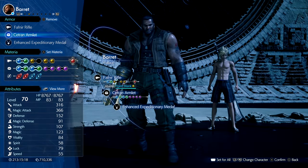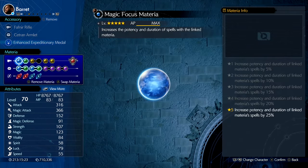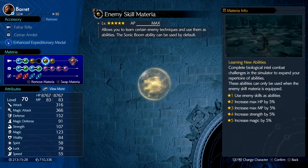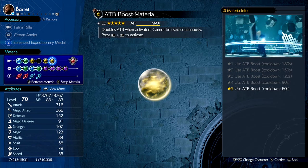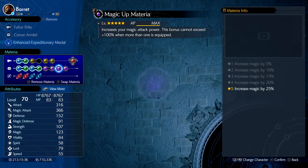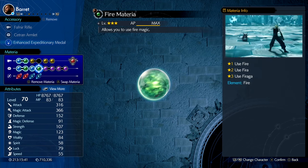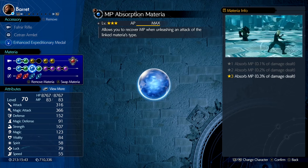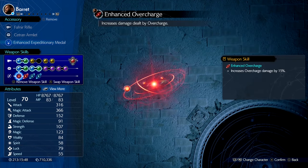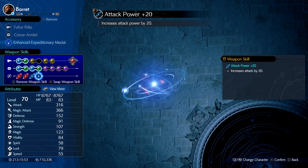Barret has: Favno Rifle, Cetran Armlet, and the Enhanced Expeditionary Medal. Materia: Magic Focus linked to Fire, Limit Siphon, Enemy Skill, ATB Boost, Phoenix Materia, First Strike, Magic Up, HP Up, MP Up, Fire linked to MP Absorb, Fire linked to HP Absorb. Weapon Skills: Enhanced Overcharge, Limit Break Damage +10%, Attack Power +20 twice.